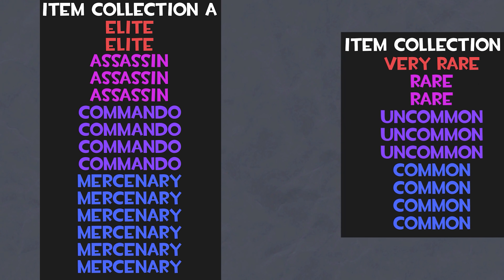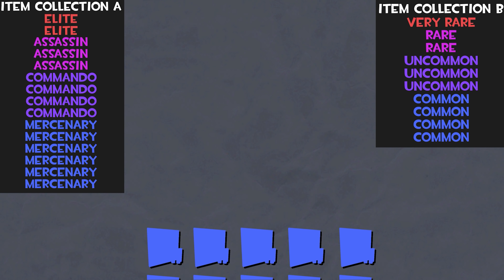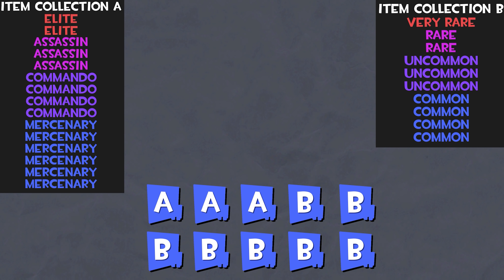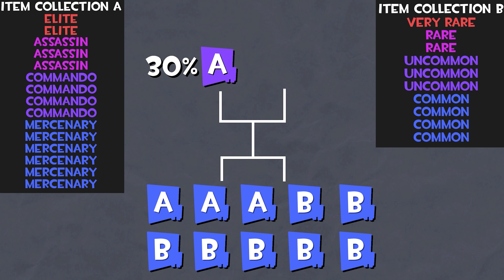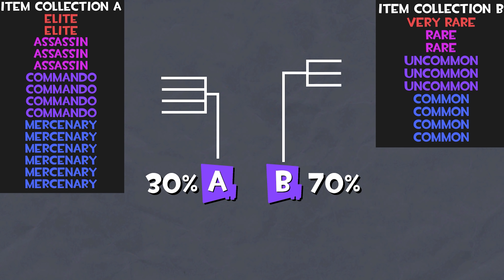If you decide to mix multiple item collections together, the outcome odds get more complex. Say you put in three items from collection A and seven items from collection B — that's a 30% chance for an item in collection A and a 70% chance for an item in collection B. That 30% and 70% are then further divided by the number of possible outcomes for each collection, like the previous example.